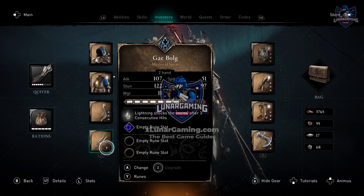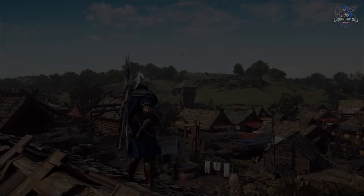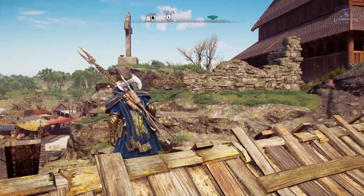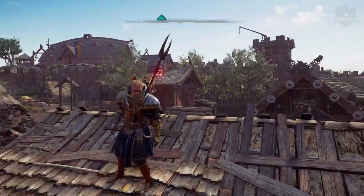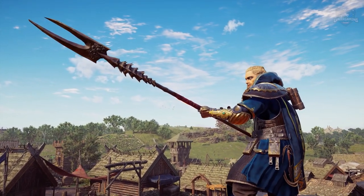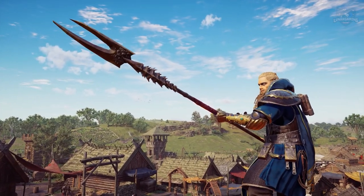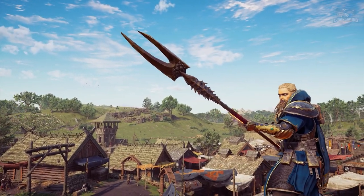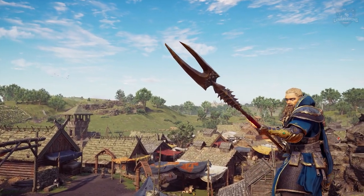Hey guys, Luna here and welcome to this Assassin's Creed Valhalla Wrath of the Druids DLC video. In this one I'm showing you guys how to get the legendary Gybalga Spear, also known as the Balor Spear. This is the best weapon in the DLC but also the toughest one to get, as it requires you to complete most of the main quests, the assassinations, and a really tough boss fight as well.